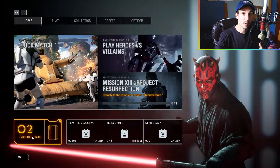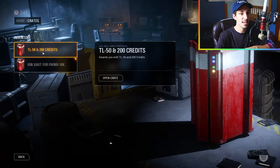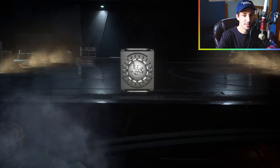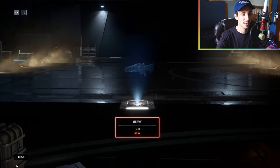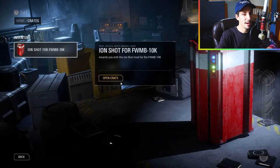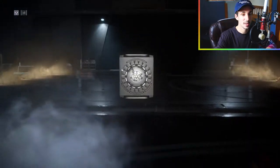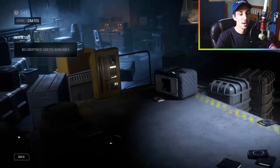Let's open up these two crates. We have a TL-50 and 200 credits. Opening it up — it's basically telling me what I'm gonna get before I open it. There we go: heavy TL-50! We unlocked a brand new weapon, and we also have the ion shot for the FWMB-10K. I was really waiting to get that for the heavy. Let's reveal all — ion shot, brand new!